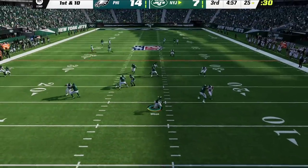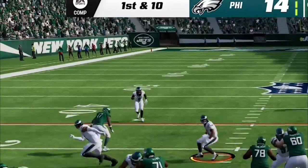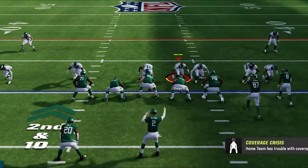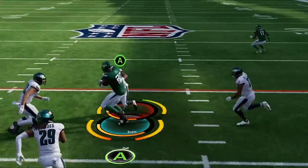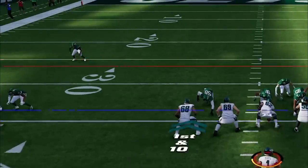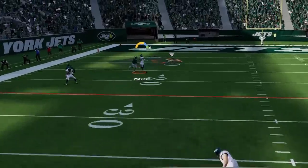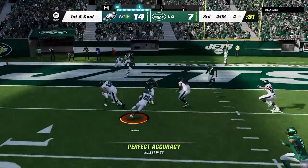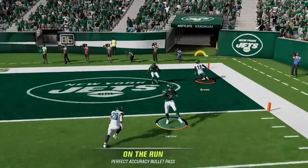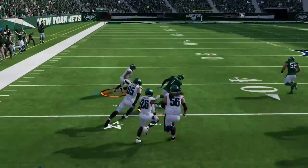He gets the ball after half and I start my cover 2 invert once again, and nothing is open as he throws it away. The play he called was actually a good cover 2 concept, as this route here typically beats the safety outside but it has not beaten my cover 2 corner. On the next play I go back to the under smoke and every time I do this he just runs right up the middle. Only this time we get a big hit stick and the fumble for another takeaway. I see he is in what looks like man press again so I switch back over to the curl combo, only to find that he is once again just pinching the defense.